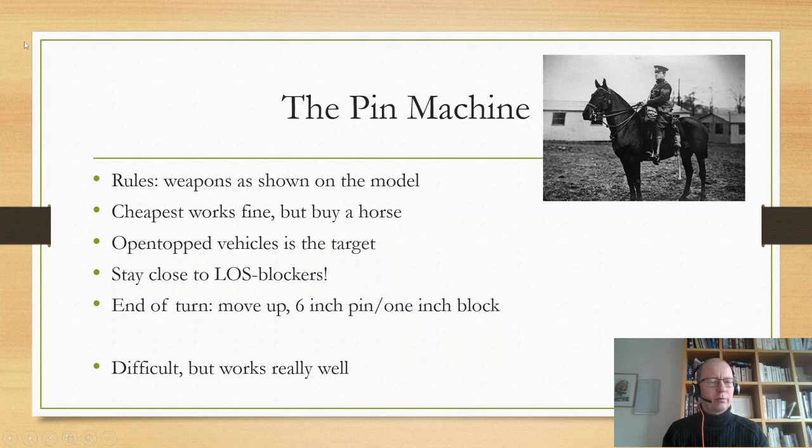An unmounted officer can be dangerous since he's really vulnerable, but a mounted officer is not. Because of the horse he has a 9-inch recce escape move, so you stay close to line-of-sight blockers to escape behind if something shoots at you. You can even place your model so the vehicle you're pinning can't advance or turn — brilliant, especially against something like a Stug where it's only front-facing. Place your officer there and block it from turning.